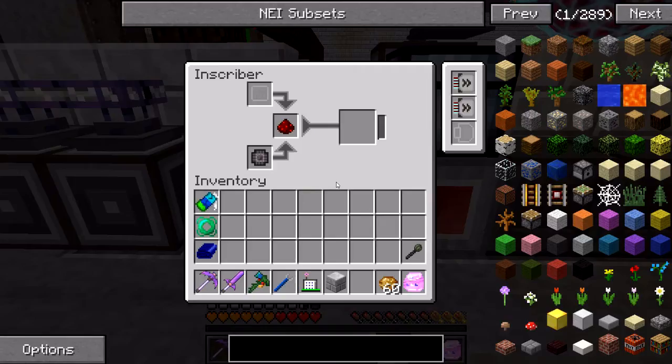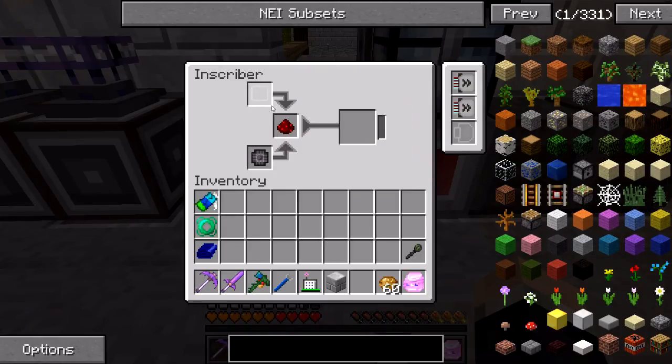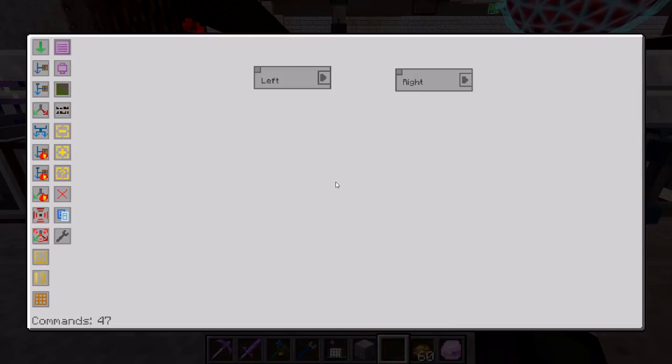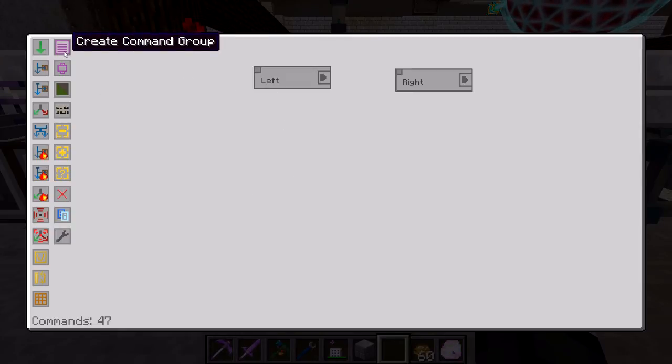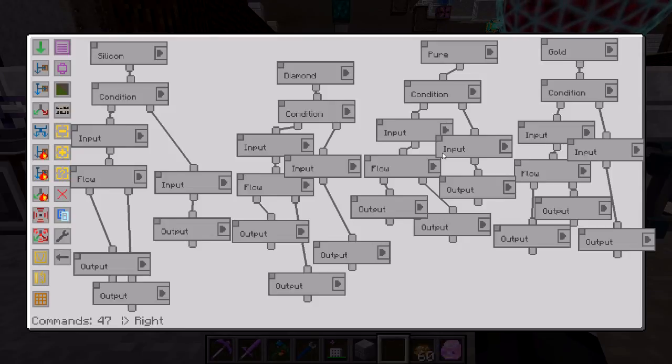This left inscriber is the one that puts everything together — you can see there's already a piece of redstone and printed silicon waiting in standby, ready to go. These two inscribers over here are what actually make all the pieces. I've broken it up into two command groups. I highly recommend looking into Steve's Factory Manager for a more complete tutorial — Direwolf did a very good spotlight on that. This is not going to be an SFM tutorial; this is me showing you exactly what my code is. The right command group covers these two inscribers.